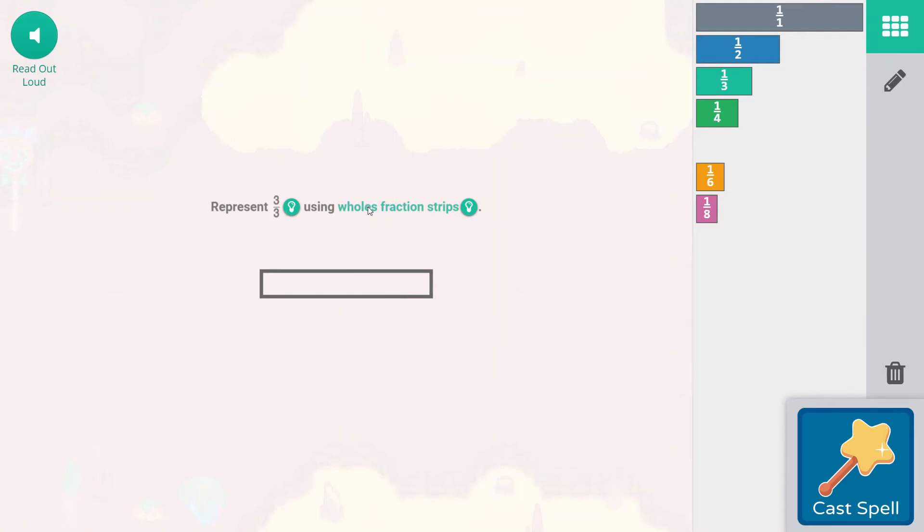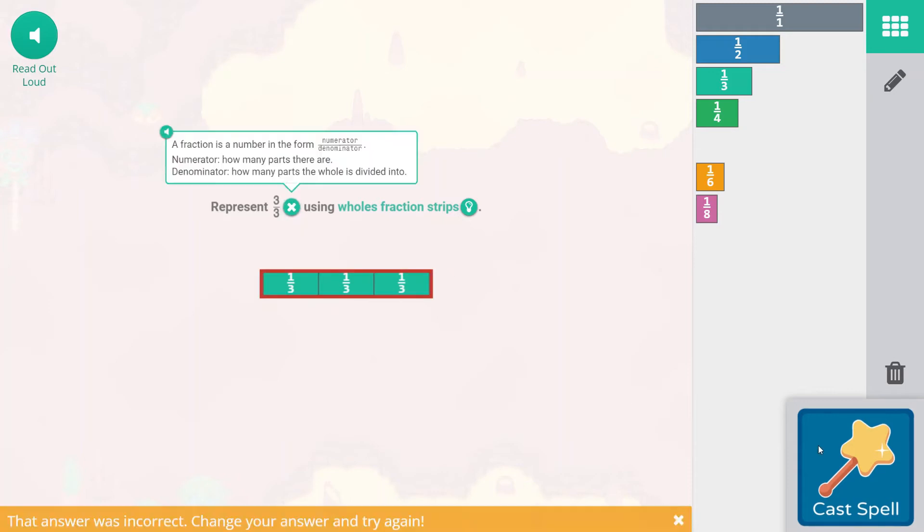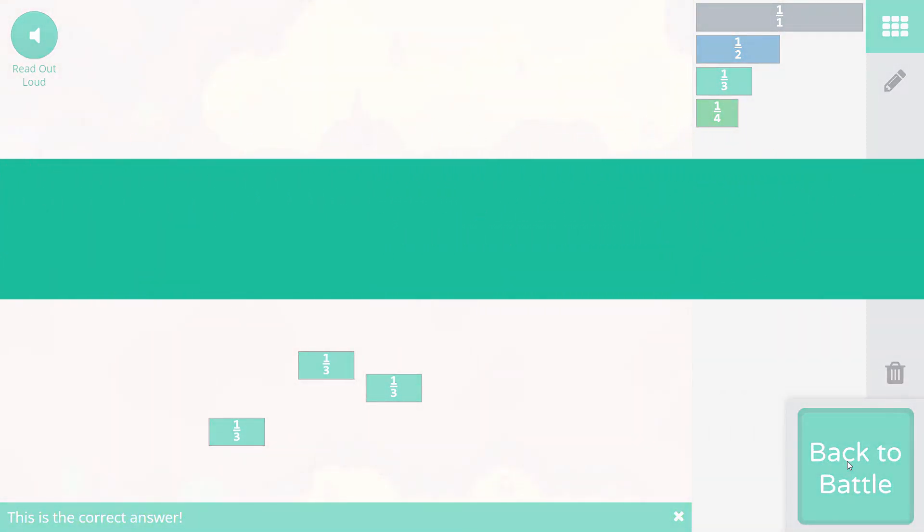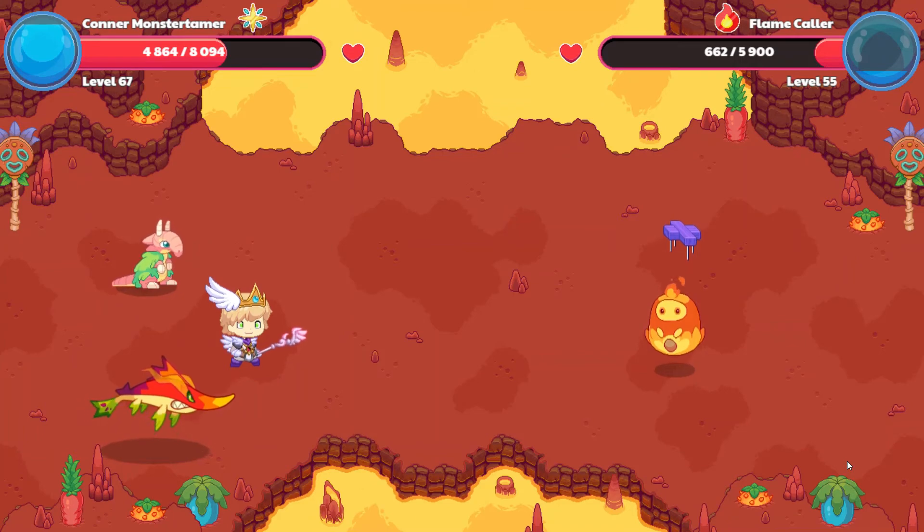We're going to represent three thirds using whole fraction strips. The whole is broken up into thirds — that's the denominator with a three. There are one, two, three parts, so that equals three over three. Wait — actually the question asks for whole fraction strips, meaning the whole pieces. The 's' at the end kind of threw me there.